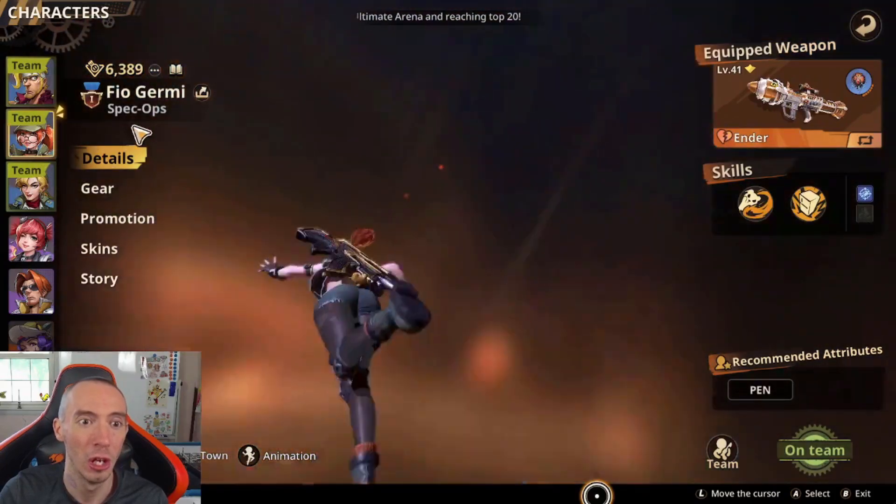Marco specializes in ROF — rate of fire — so his whole gimmick is shooting his bullets as fast as possible. Because of that, for weapons we want to equip guns that have HMG next to them. Any type of HMG gun is what you put on Marco; these are your basic assault rifle weapons that shoot really fast. At the beginning everyone gets the Assault HMG for free, so start with that, level it up, and then once you unlock the Spark HMG, recycle the assault stuff and transfer it all over.